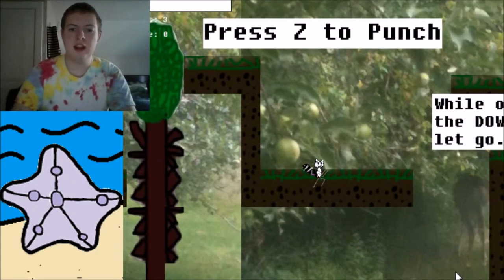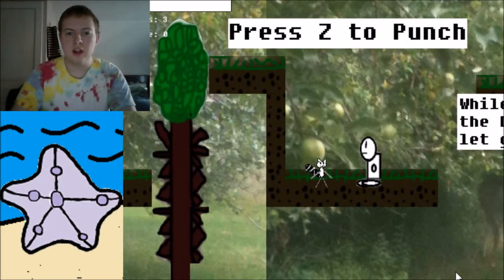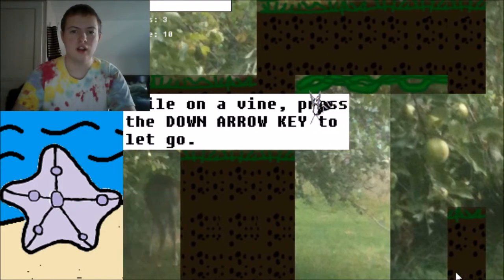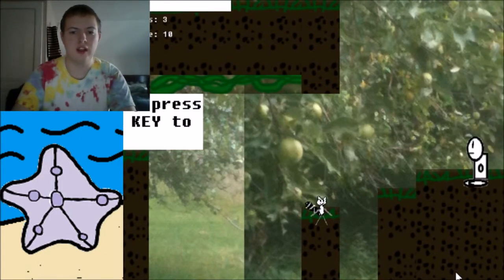This punch mechanic is somewhat similar to games like Ninja Gaiden. You just press Z to punch. When you're on a vine like these, you can go in either direction, and you can just press the down arrow key to let go of it.